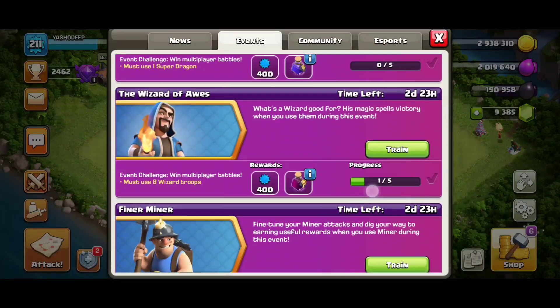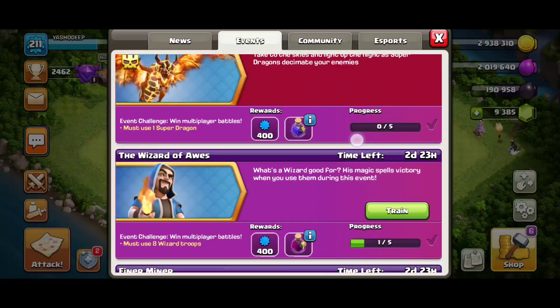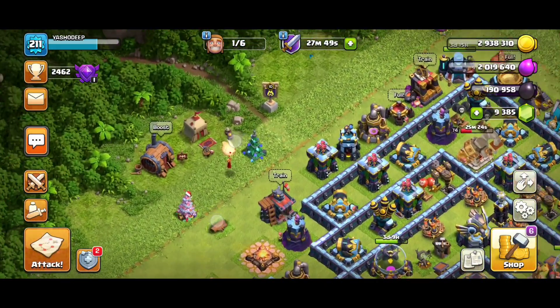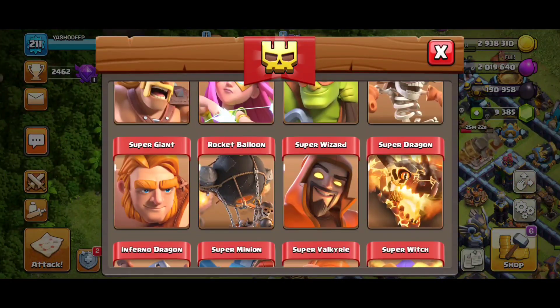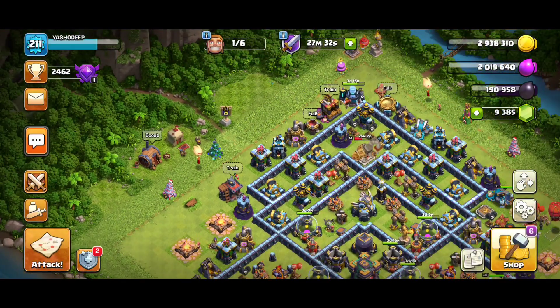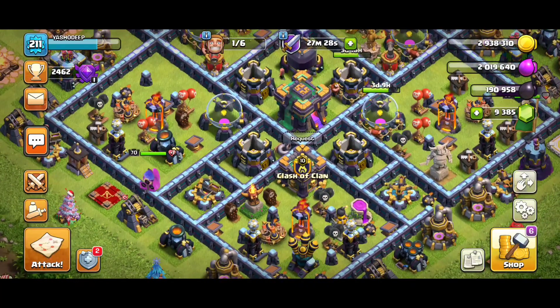What we have to do is cook our Super Dragon first of all. You can directly go to your boost section and cook your Super Dragon. If your normal Dragon is level 8, you can easily convert it into a Super Dragon by spending 25,000 dark elixir. But I suggest don't spend your valuable dark elixir on this troop if you're not going to do a Dragon attack after getting your rewards from the event.